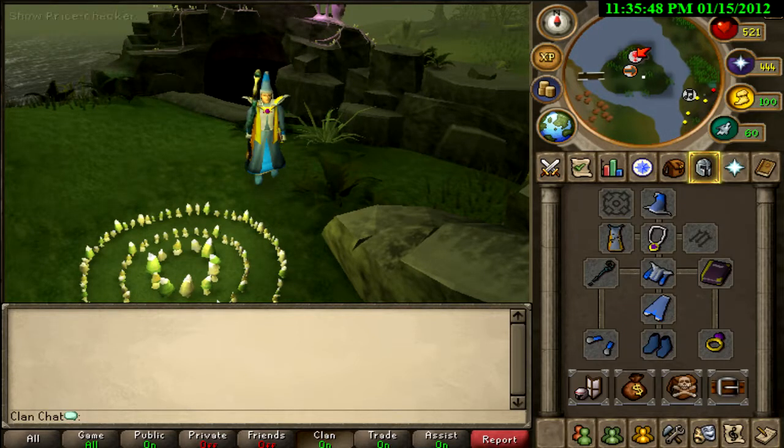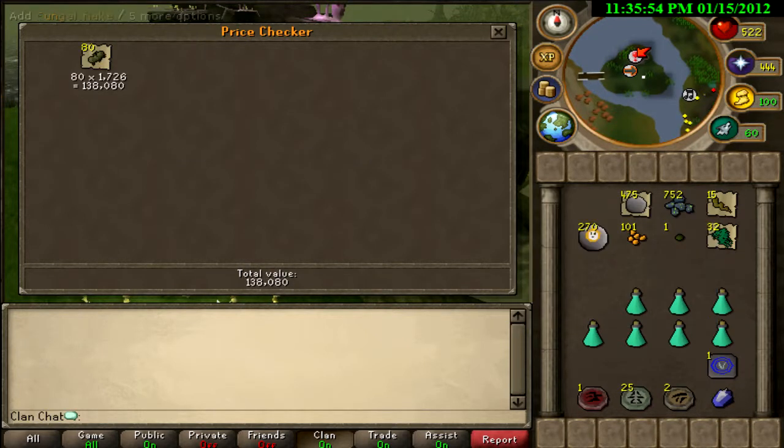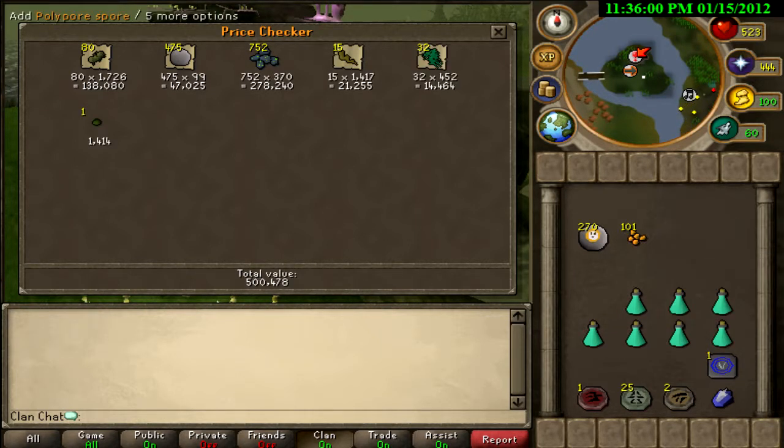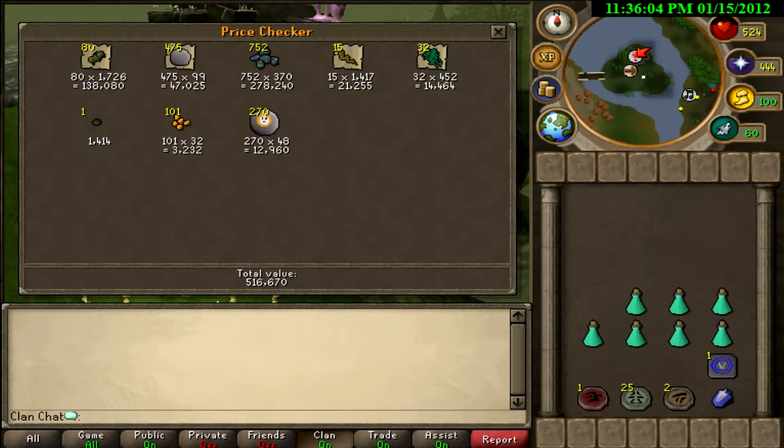Check out this loot, guys — it doesn't look like too much, but check this out. I was actually pretty surprised: Potato Cactus, Purest, Fungal Flakes, Limp Root, Snape Grass, Canadine Seed, Polypore Spore, and Chaos Urns — 516k. That's really good profit.